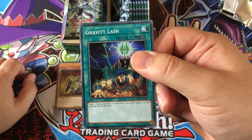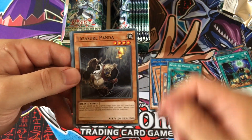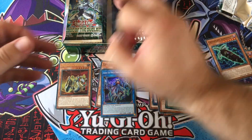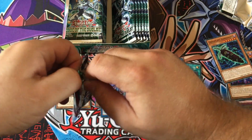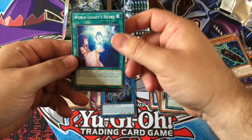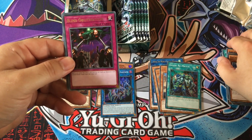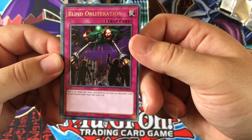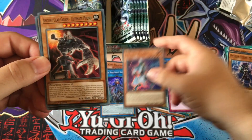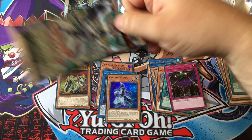Gravity Lash — quite cool. Target one face-up monster on the field, it loses attack equal to its defense until end of turn. It's a quick play, so it's very useful. Predator Plants still going — always gotta have a predator engine. It's only the one card in the entire set. Legacy's Heart, Galaxy Worm, D.D. Vice Typhon, Backup Secretary — we're starting to get repeats now. Blind Obliteration — roll a six-sided die twice, destroy all face-up monsters with levels or ranks lower than the total. Cyberse Wizard, Stack Reviver, Twilight Dragon.